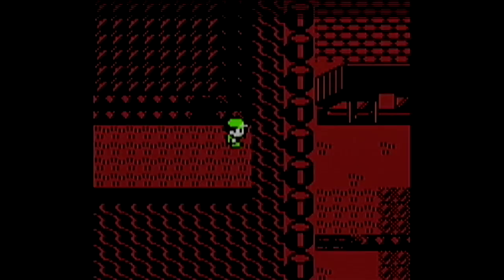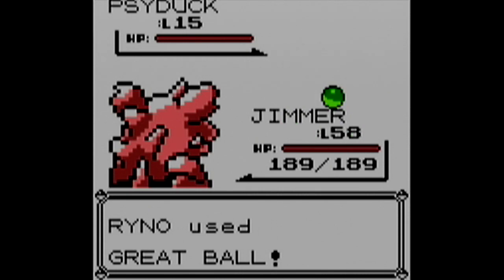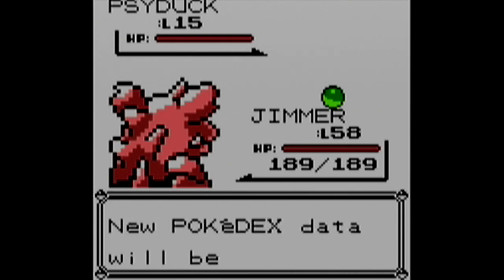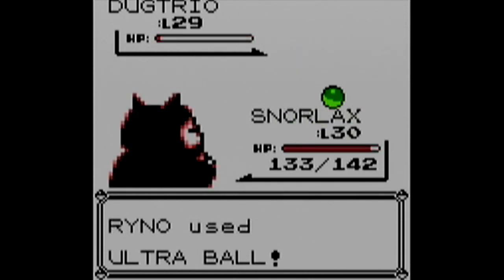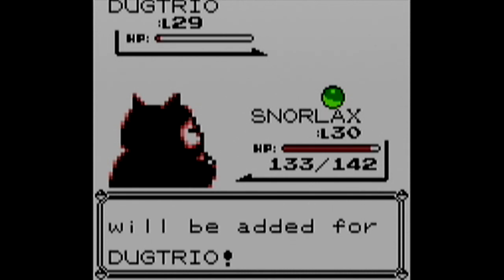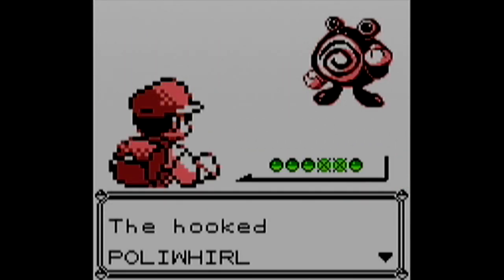Next up, we're fishing near the entrance to Cerulean Cave - I'm not sure if this is technically Cerulean City, Route 24, or Route 4 - but whatever area this is, it has a Psyduck that we fished up and caught. Then we move on to Diglett's Cave, in between Vermillion City and Route 2, to find a Dugtrio. With a little help from my Snorlax, I weakened Dugtrio and managed to catch it.